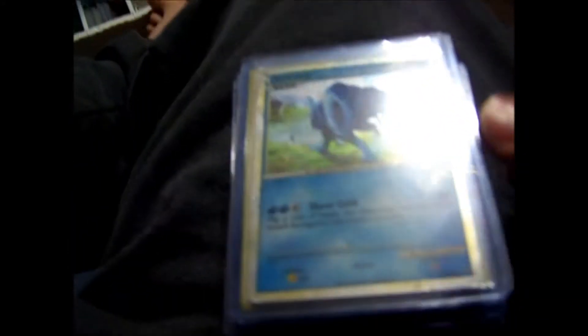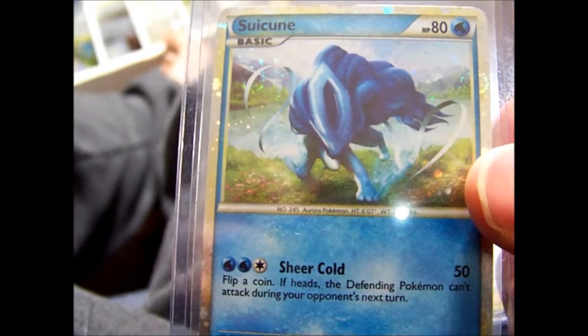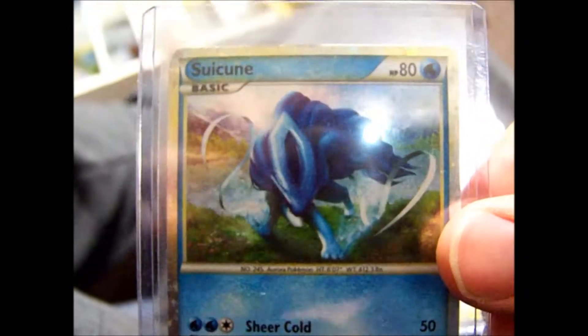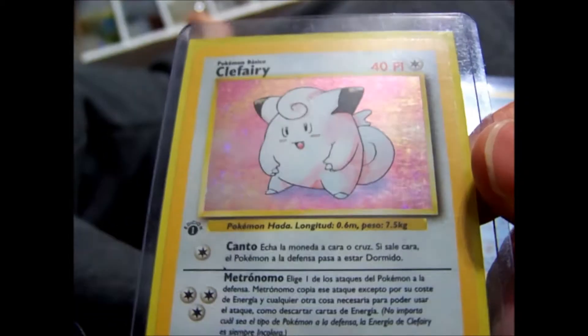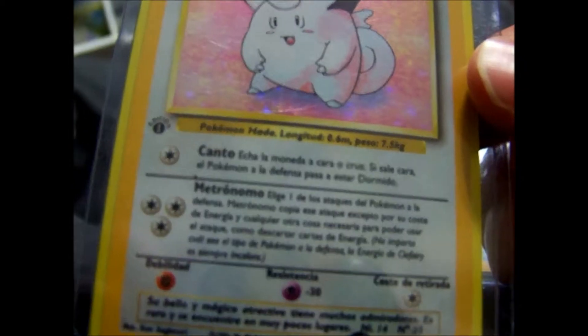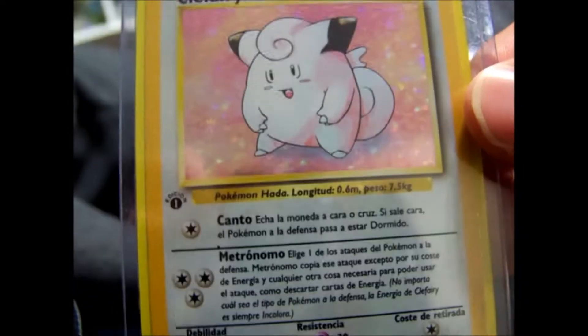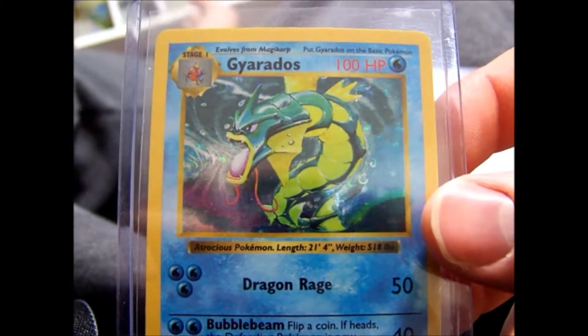We have a promo shiny Sweep in — I like this card. This is a first edition base set Clefairy, it's in a different language. I don't know what language it is — no idea. Some more shadowless base set.